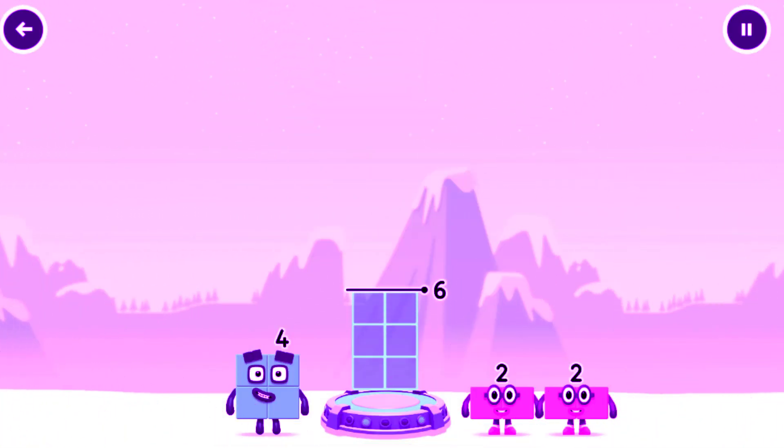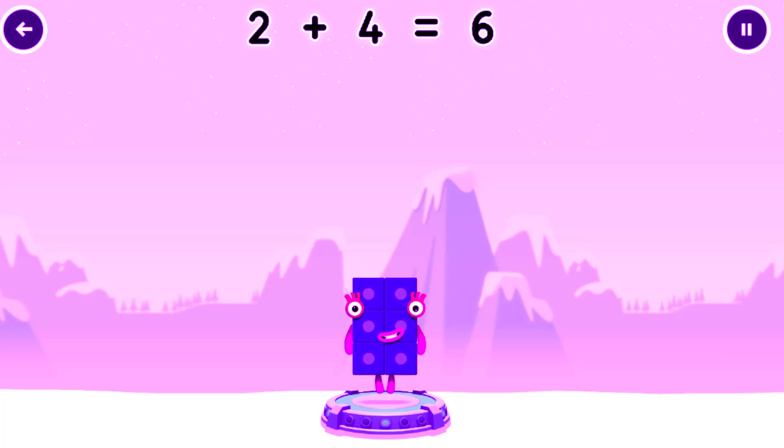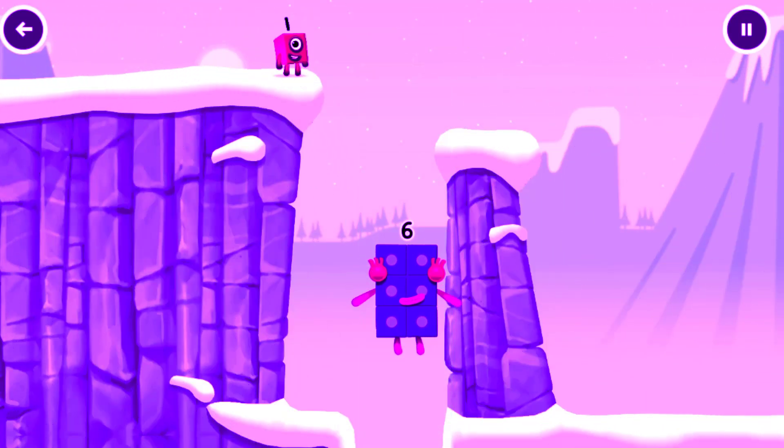Add number blocks to make 6. Drag number blocks into the middle until you fill all the spaces. 2, 4 — 2 plus 4 equals 6. 6 — Fantastic!